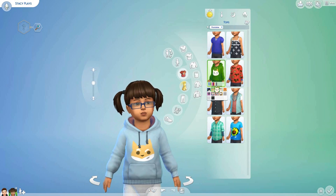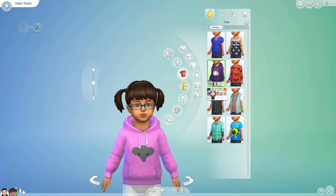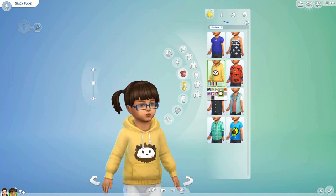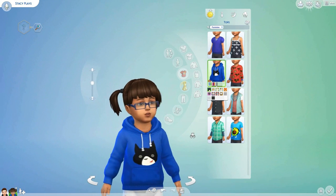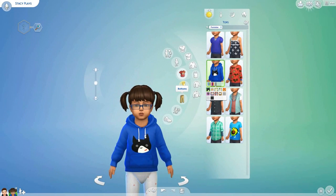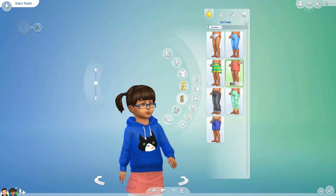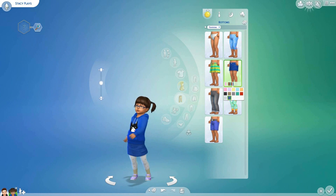Oh actually there is a dog one - is this like a cat or a dog or a fox? There's a cute little blue and white stripy t-shirt with a fox on it, an elephant, something that looks like a little pug, a panda, a lion, and plain hoodies. I think maybe we could give her the cat hoodie since it's blue - what do you guys think? Does that look like something Stacy would wear? Okay, then we could give her some bottoms - maybe a little blue skirt, is that cute? Or shorts?